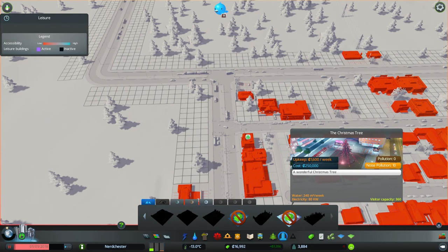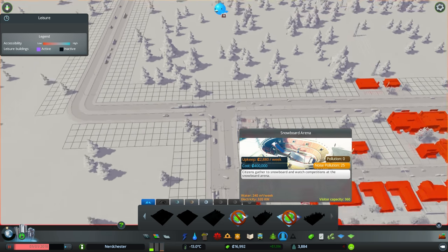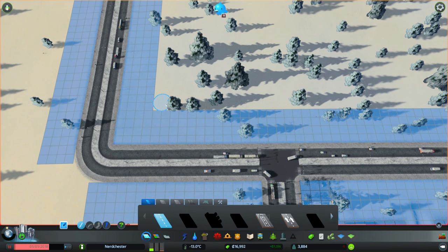That Christmas tree is 250,000 — good lord. That's 400,000 with a snowboarder in it. Basically, this area here could make a really nice town center of sorts. That's kind of what I'm thinking.